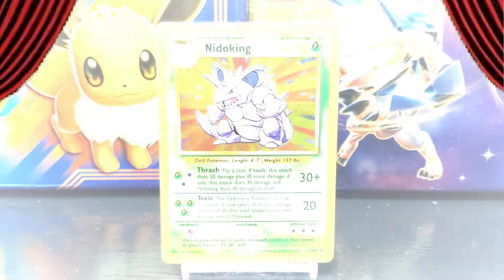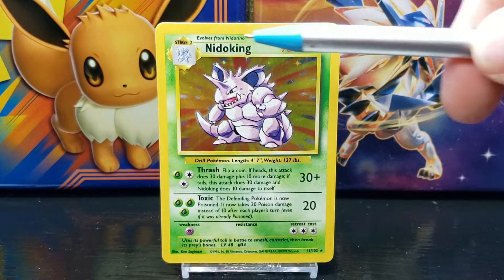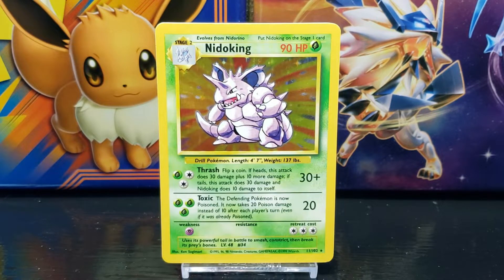There it is — the Pokemon card Nidoking from Base Set Unlimited. In the top left corner of the card, you can see this is a Stage 2 Pokemon card. Pokemon cards are the main cards used in the game to battle your opponents. Stage 2 Pokemon cards can be used when the required Pokemon depicted in the small artwork box is already in play. Nidoking evolves from Nidorino.